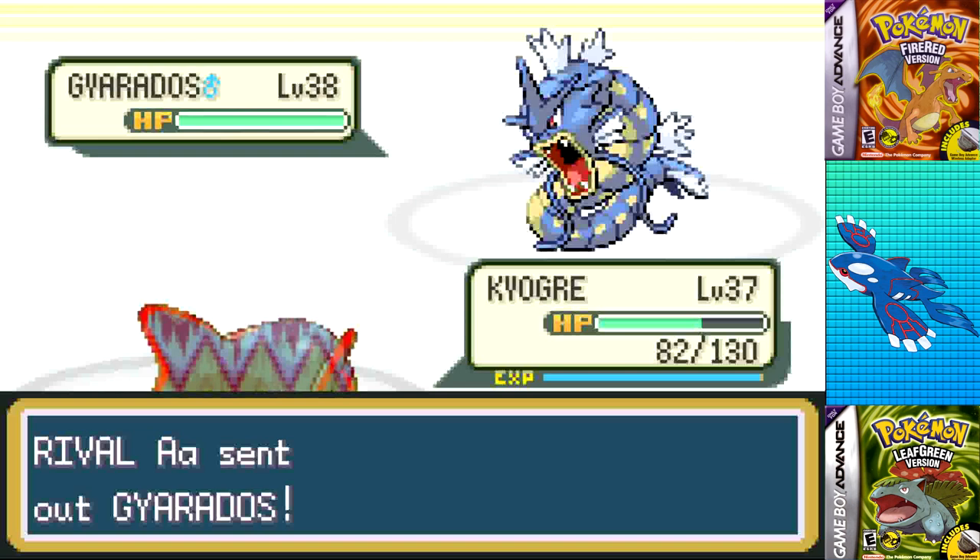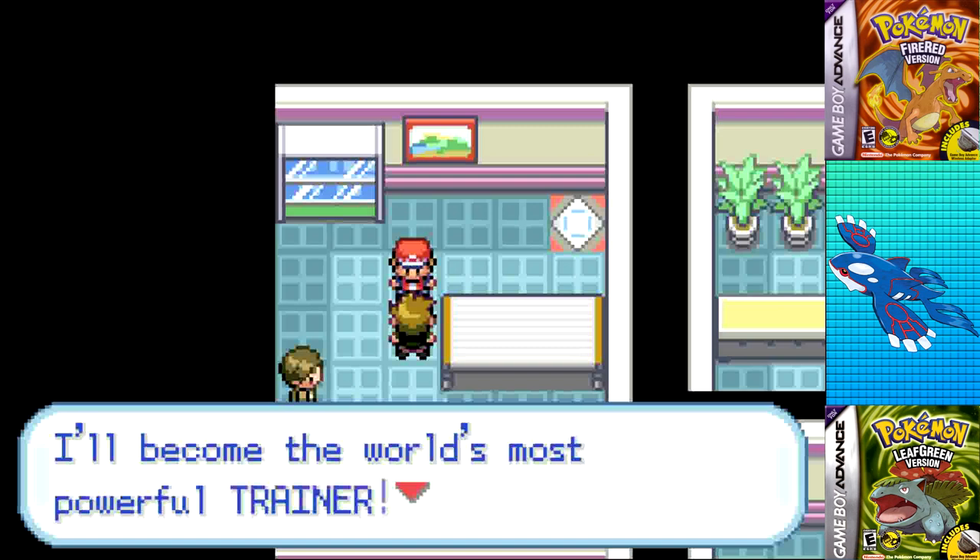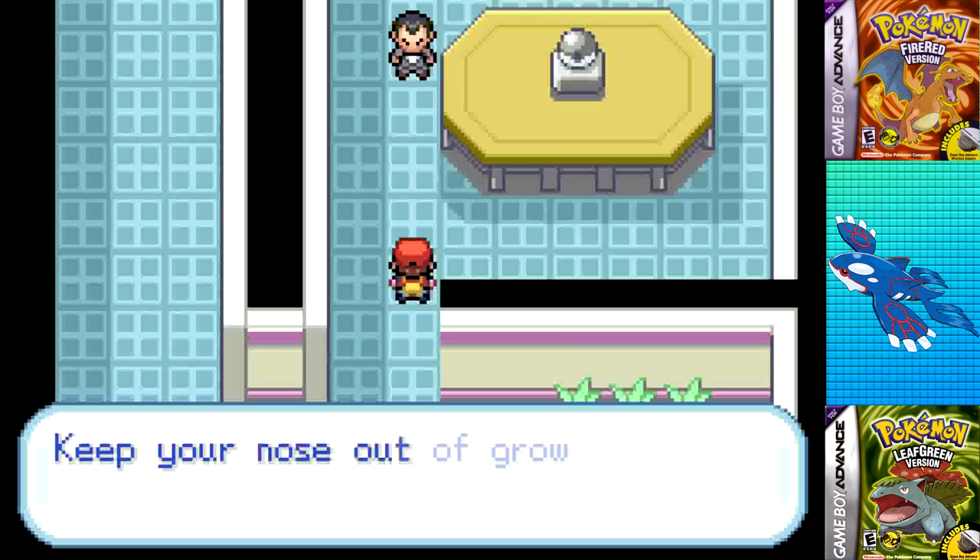Then I just swept his team — Ice Beam on Pidgeot and Venusaur, Shockwave on Gyarados, Water Pulse on Growlithe, and Ice Beam on Alakazam to round off the battle. That's basically the strat: if I can't win without Calm Mind, just spam Calm Mind on the most convenient Pokemon and sweep. Sure enough, that managed to be the winning move here.